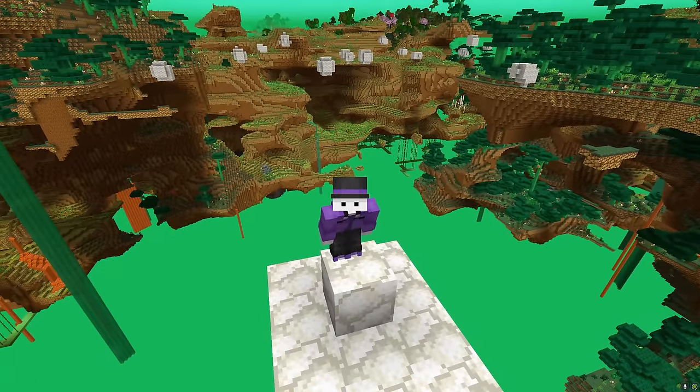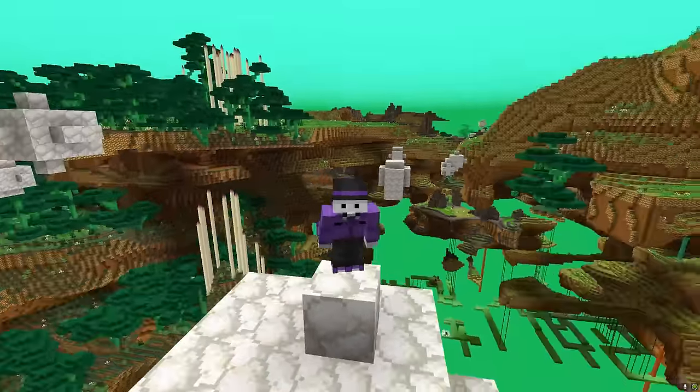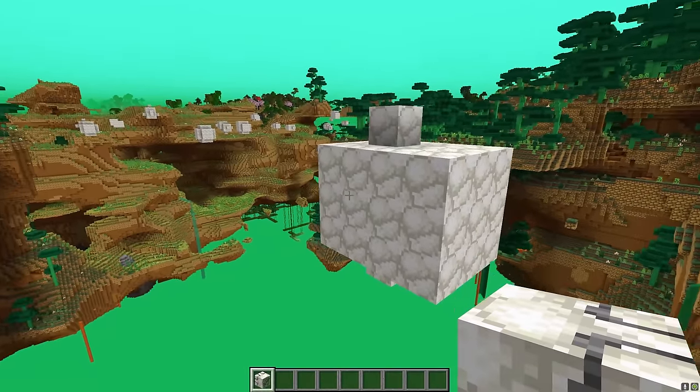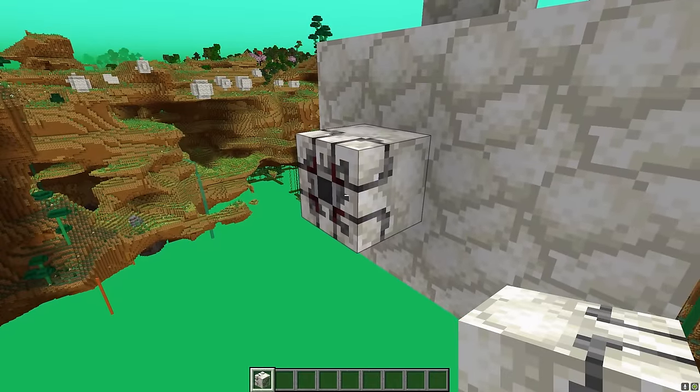The Minecraft April Fool's snapshot has added a lot of weird and wacky things to the game, like the potato dimension that I'm in right now. But obviously, being a redstoner, there's one block that stood out to me the most, and that is the floatator block.